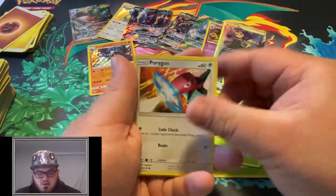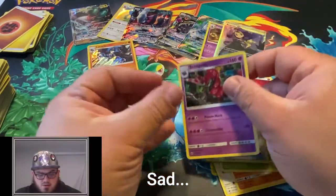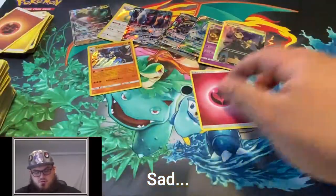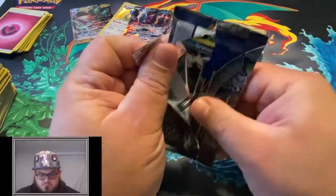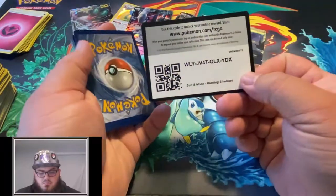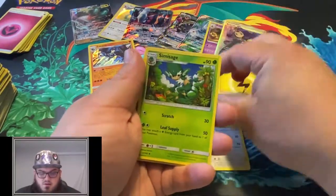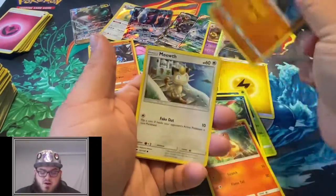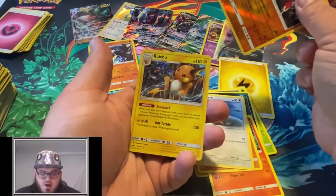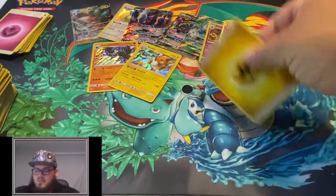I can feel it - it's going to be a good pack. What do you think? Oddish, Reverse Rotom Dex, and a Scolipede. Can't have two no-pull packs in a row, can we? Dusclops, Knock Down, Simisage, Alolan Raticate, Sneasel, Charmander, Crabrawler, Meowth, a Reverse Lycanroc, and a Holo Raichu. Can't have two in a row - got a pull there.